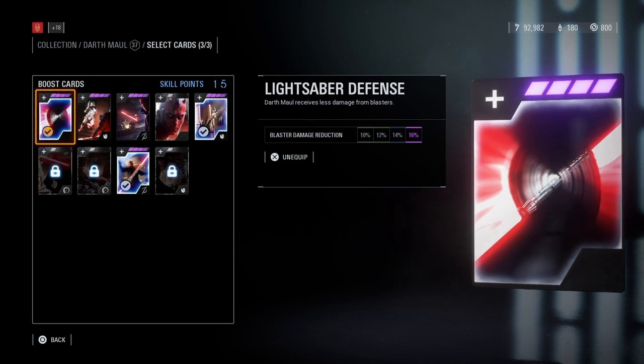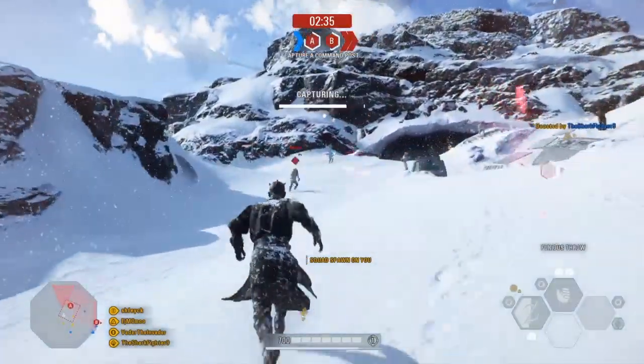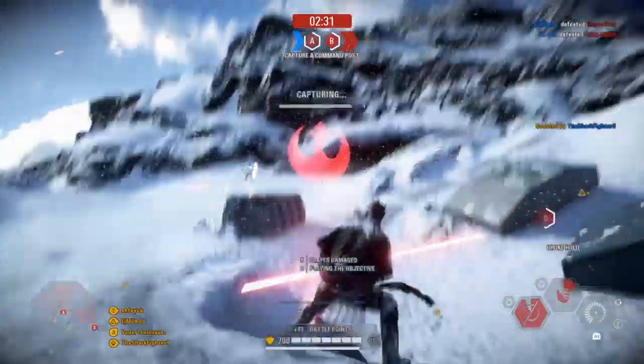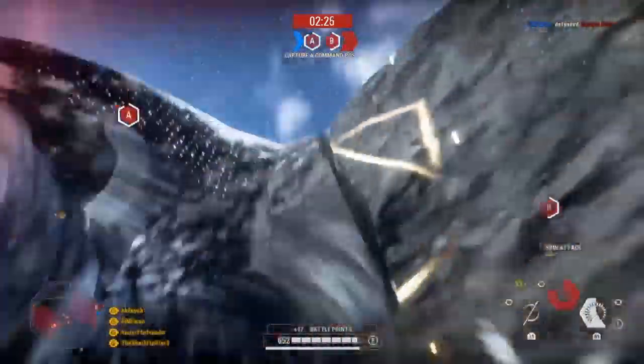I'm going to show you the best things that I personally like to use for this specific challenge. The first one being lightsaber defense. This deals less damage for Darth Maul with blasters. You'd preferably like to have Darth Maul at level 25 to get the purple card. If you don't know what the purple cards are, you can upgrade them with the special skill points you unlock for leveling up your character.